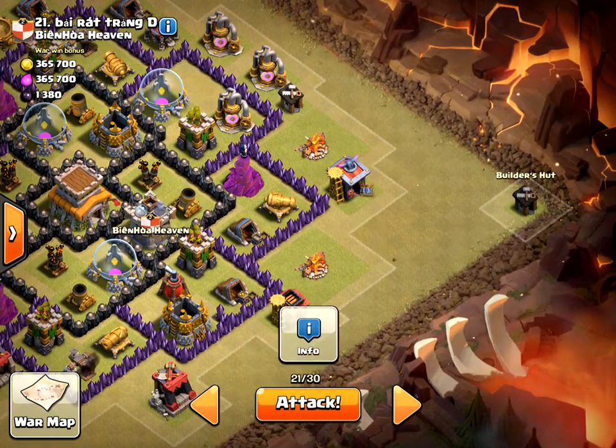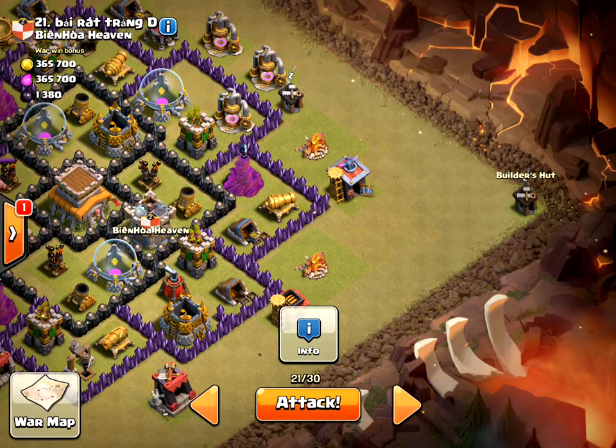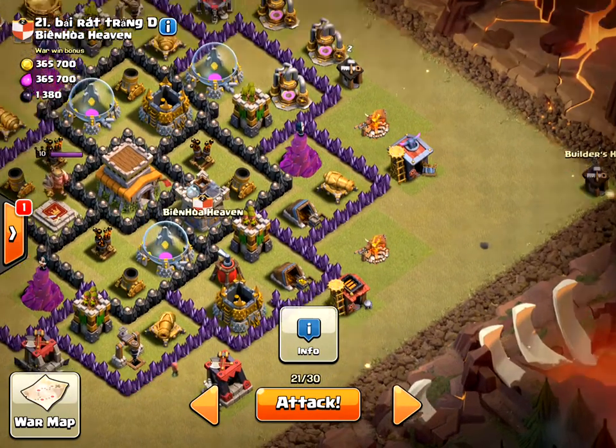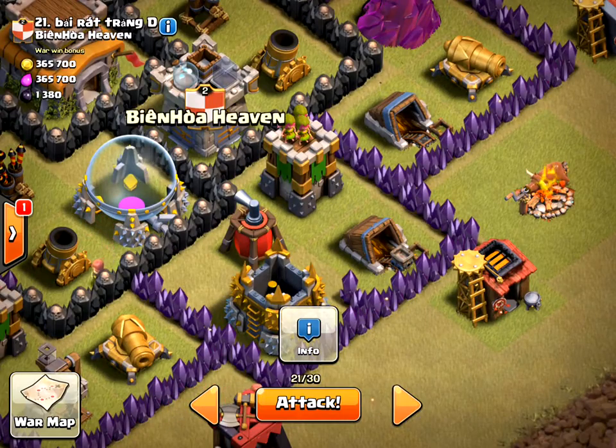Then I'm going to start my wizards, bring an archer here, draw out their Clan Castle troops, kill them with my wizards, and then start my Hog Rider attack from this direction. There might also be some kind of giant bomb over here too, but we'll see.